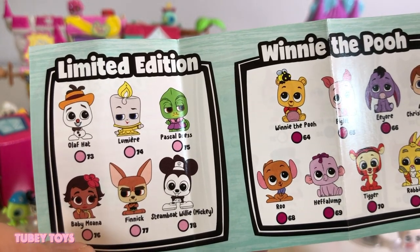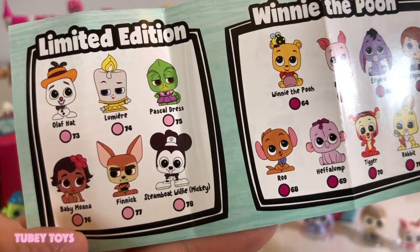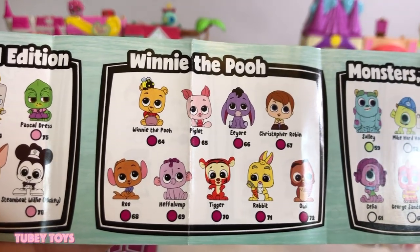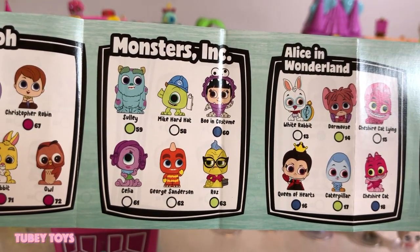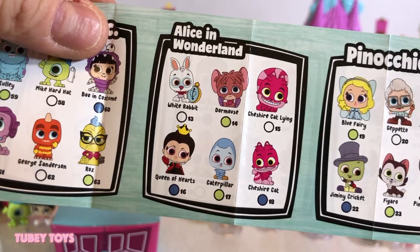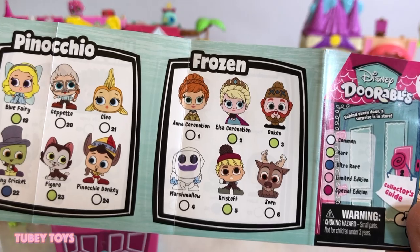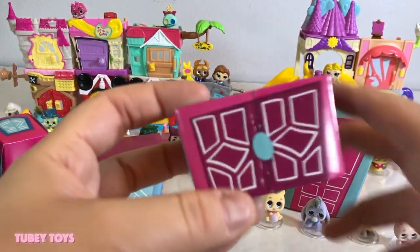In the limited edition category, we're missing all of them: Olaf with a hat, Lumiere, Pascal in a dress, Baby Moana, Finnick, and Steamboat Willie. Then they have the Winnie the Pooh line — we're missing Heffalump, Tigger, Rabbit, and Owl. From Monsters Inc., we're missing Sully and Boo in her costume. From Alice in Wonderland, we're missing the Caterpillar and the Cheshire Cat lying down. From Pinocchio, we're missing Cleo and Figaro. From Frozen, we are missing Sven.